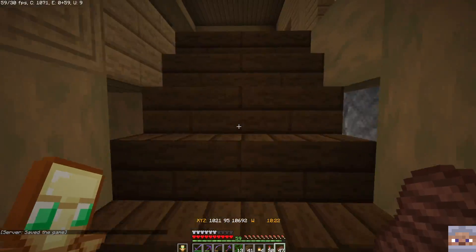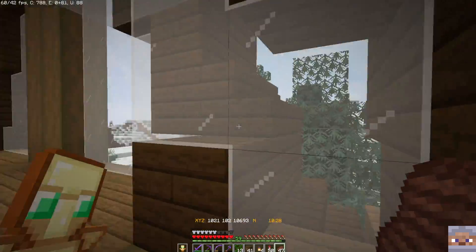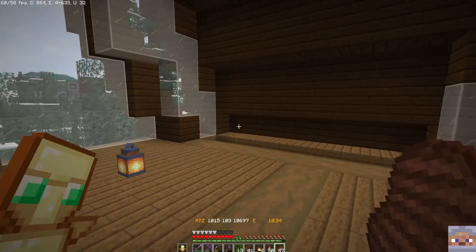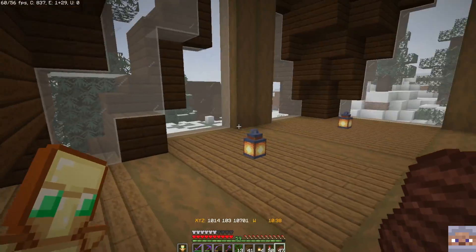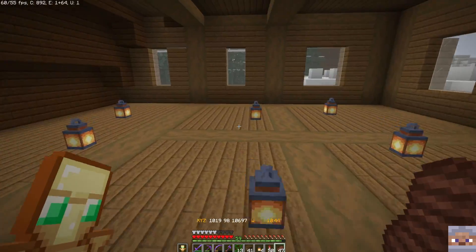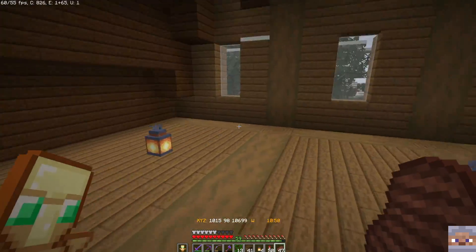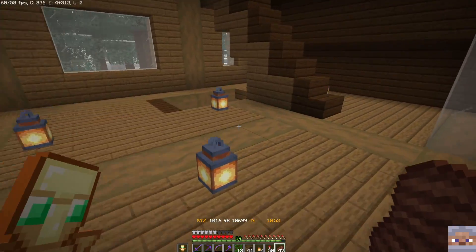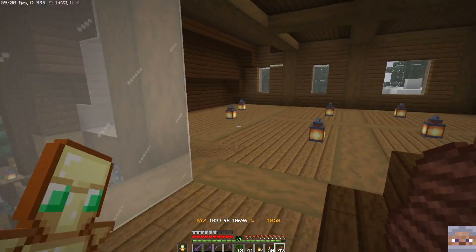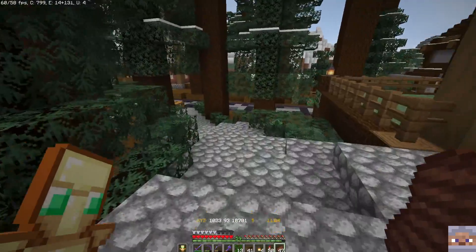Upstairs we've got two levels. This one up here we're just going to make one big loft — a living area with a bed area, so it's like one big master area. Down here I think we'll end up splitting this up into a couple of different rooms, maybe one here, one there, one there, and leave this kind of like a landing or loft room right here. That's my plan for this house.